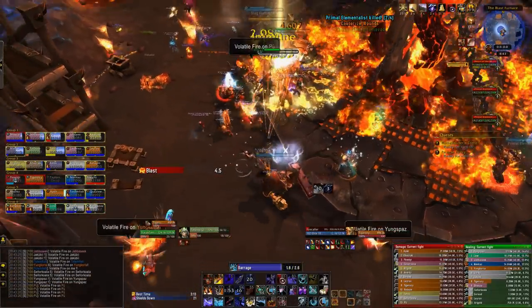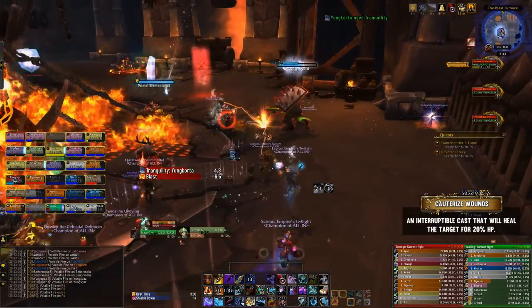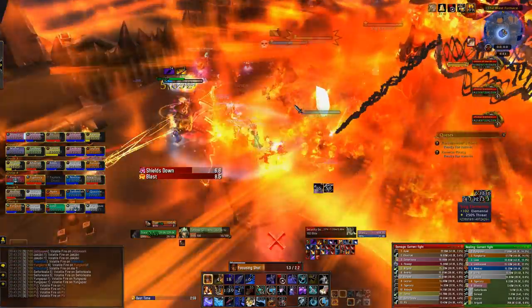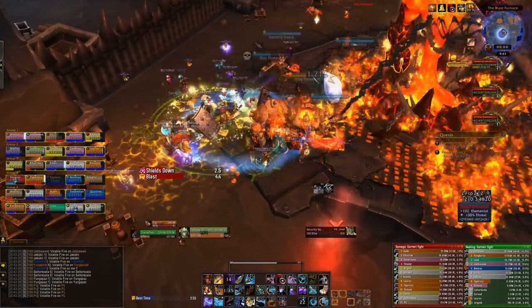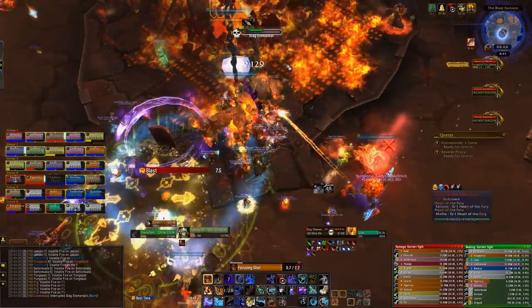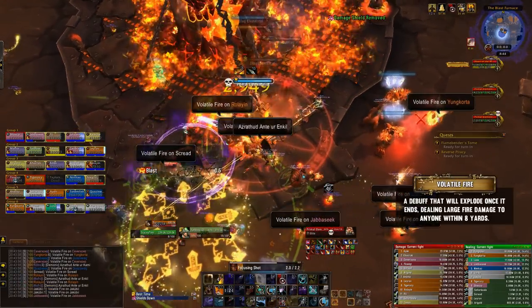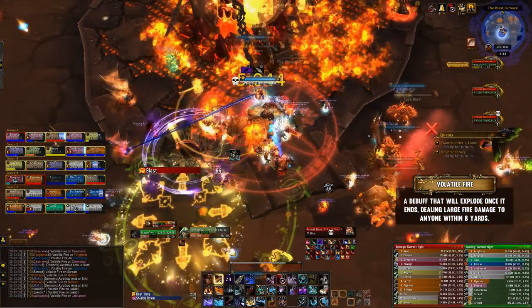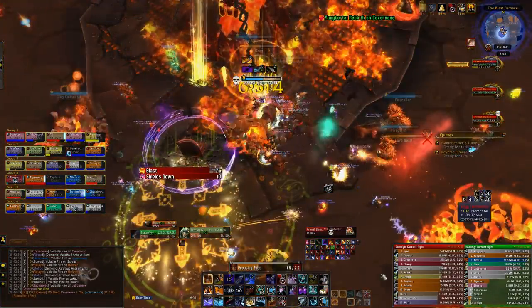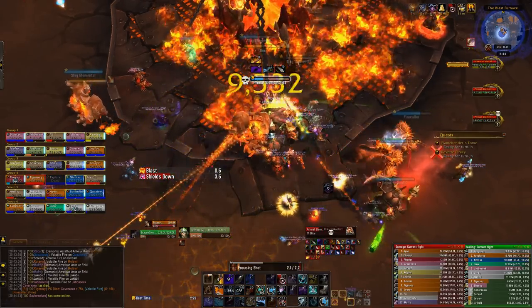One last add spawns during this phase: the Fire Callers. They'll cast a heal called Cauterize Wounds that heals a target for 20% of their maximum health — if this goes off on an Elementalist, you likely won't kill it within the Slag Elemental's explosion window, so interrupt it immediately; it's the number one priority. They also cast Lava Burst, which is interruptible but less critical. More importantly, they place a debuff called Volatile Fire on players — when it expires after 10 seconds, that player explodes dealing AoE damage to anyone nearby, so get away from the raid. Fire Callers will also occasionally reanimate Slag Elementals; there's nothing you can do about this, just let it happen.